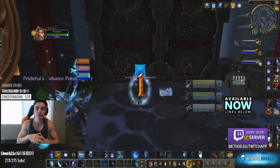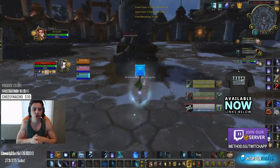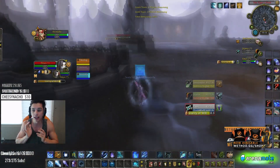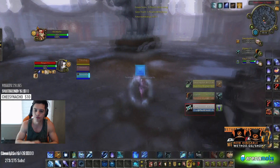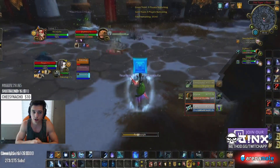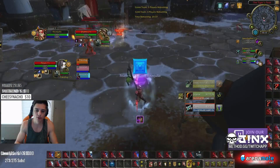Hey guys, today I want to take a look at a few games of some frost mage, boomkin, holy pala that I played against a thug cleave. Thug cleave right now — survival/sub or BM/sub — is a very very good comp. I don't see it too much in the US for some reason. If you guys are hunters or rogues out there, definitely something to try.